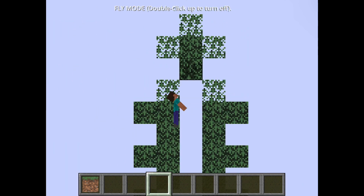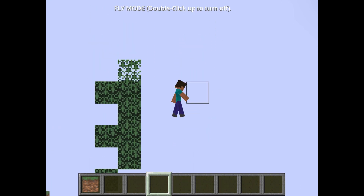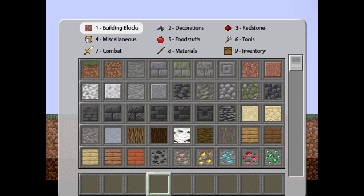You have way less space than you might think, so you gotta use space efficiently. I would say you could clear about 10 to 20 blocks horizontally to have enough space. Next, you want to pick a floor.